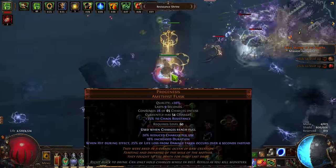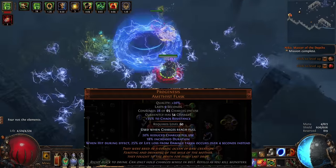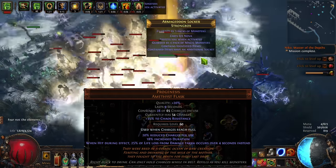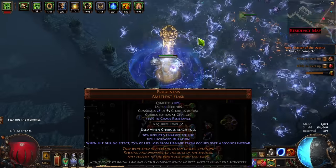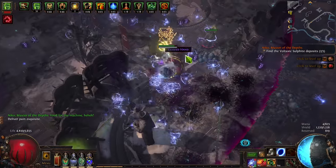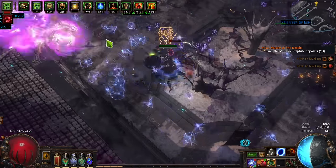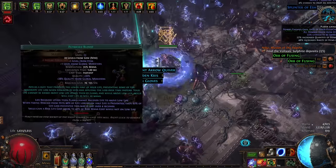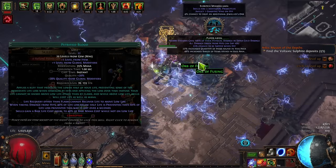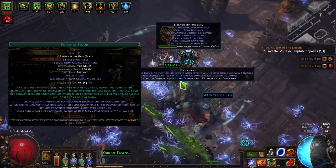There are two great ways to add damage mitigation. First is the Progenesis Flask, an incredibly overpowered flask that I talked about last league. It prevents life loss from hits in exchange for taking the damage as a dot — a dot that's completely mitigated by the recoup from your Bloodnotch. By default, it mitigates 25% of the hit damage. However, this mitigation can be scaled with flask effect, which is why it gets even better on Pathfinder. There's also the Petrified Blood Aura. This puts a buff on you, preventing 40% of the life lost from hits while below half, again inflicting the damage as a dot, which is of course erased by your recoup.